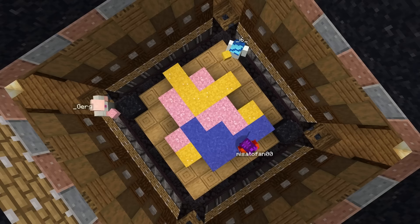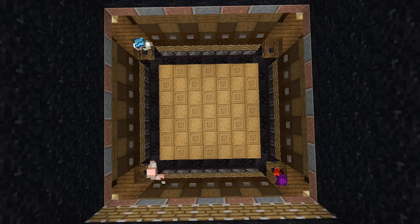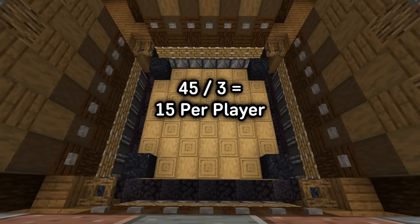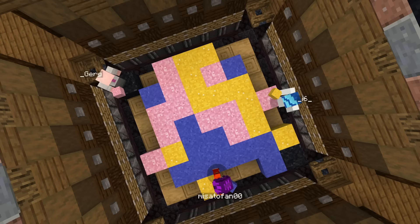During the setup phase, players take turns placing one concrete powder of their colour onto the game board until it is full. So for example, on this 7x7 grid there are 49 squares. As we played this game with three players, four squares are auto-filled with black concrete powder to make the number 45, which is divisible by three, so each player has 15 powder on the grid.